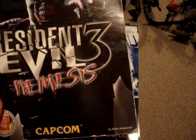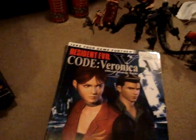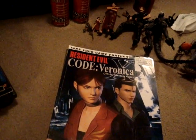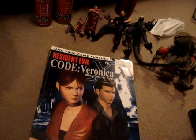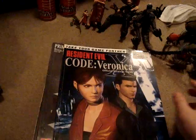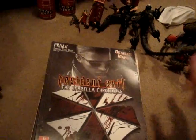Resident Evil 3 guide — that came with a poster of like the Raccoon City map. I never used that much actually, because it was like the wrong guide. That was the Prima guide. But I used it once in a while. Code Veronica guide for the GameCube — very useful, even though that game is hard, like I said in part one. Umbrella Chronicles, Resident Evil 4 GameCube guide, Resident Evil 4 Wii Edition guide, which came with the Extinction poster — I got that hung up.